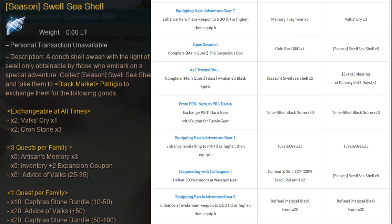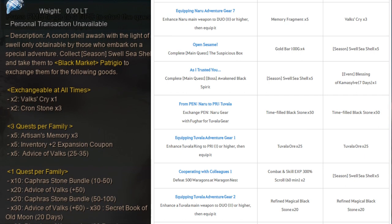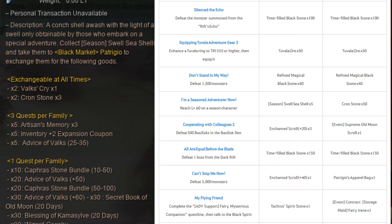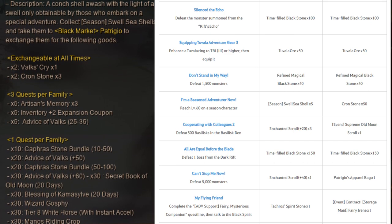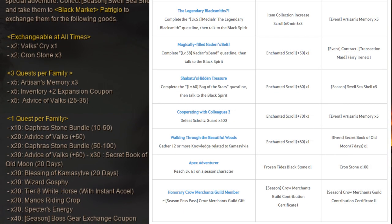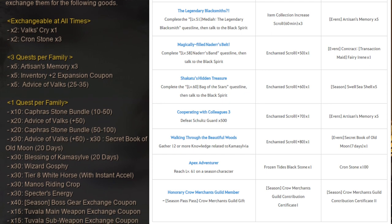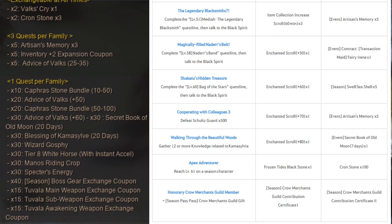We also have seashells, which you can exchange later for additional inventory slots, the tier 8 horse, Goofy pet, and more. The main difference now from before is that instead of having a regular weapon exchange coupon, you'll only get a Tuvala weapon exchange coupon. But it does give you another boss gear exchange coupon, so you can convert more than one Tuvala gear to regular boss gear after the season ends.